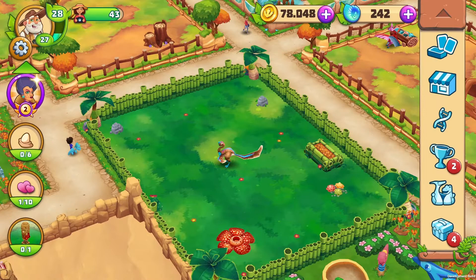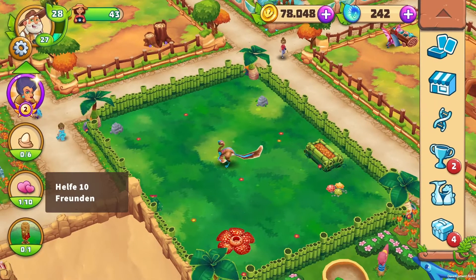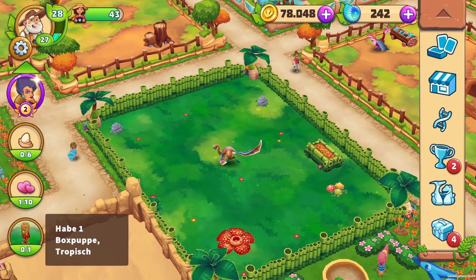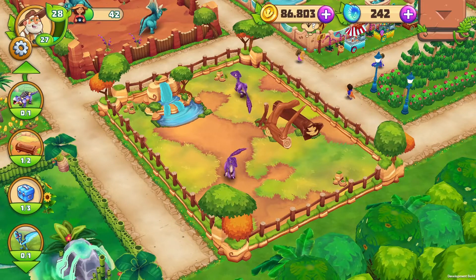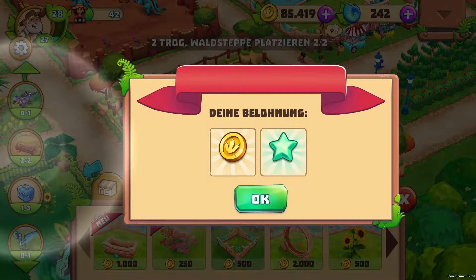Speaking of quests, your active tasks are displayed in the small circles on the left side of the screen. If you tap and hold on them, a small text with more information will appear. And if you just tap on one, you will quickly and directly get to where you can complete the task, like to the respective shop section for example.